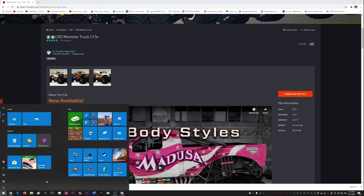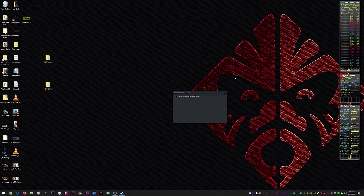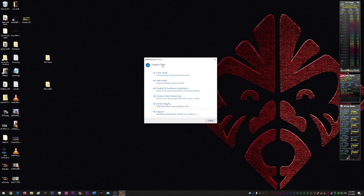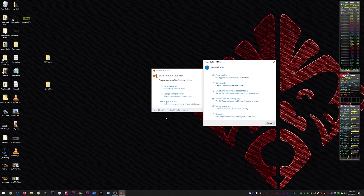Now when we go ahead and launch BeamNG, we can go ahead and close the website and get BeamNG launched here. Next, what you want to do is go to support tools. You can see at the bottom of the main launch menu there's a support tools. You're going to want to clear cache.